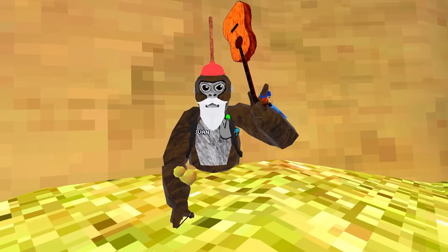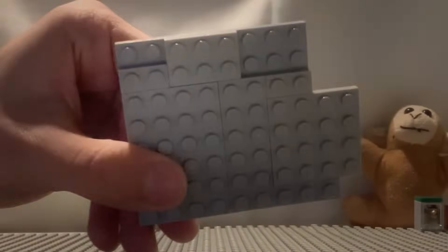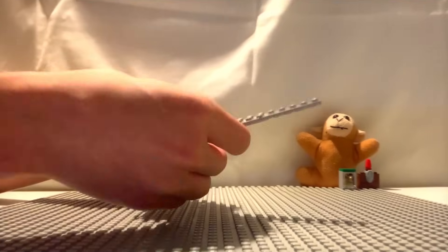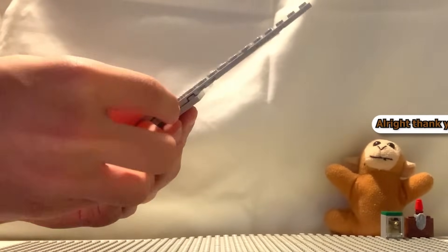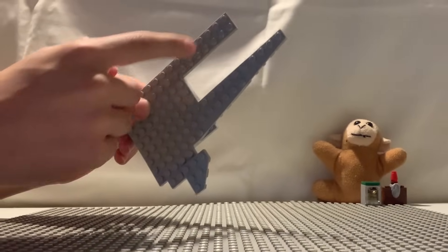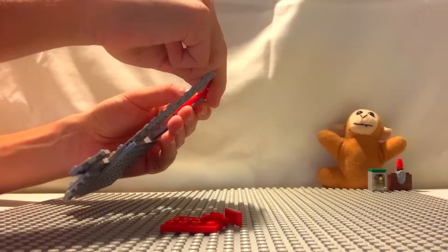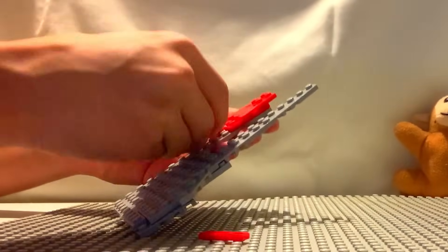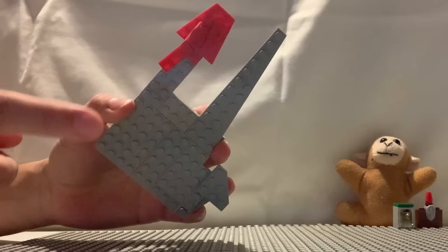If you guessed the guitar, you're completely wrong — it's the finger painter badge. This is the palm of the badge, and now we're going to begin putting fingers on it. Each individual finger has to have a color, so let's begin applying the colors. All right, there is one finger done — now let's do the rest.